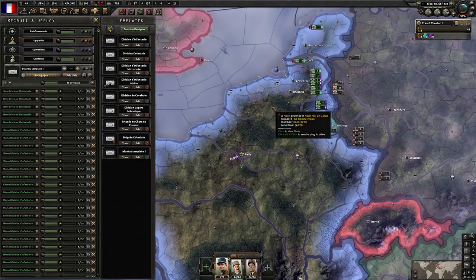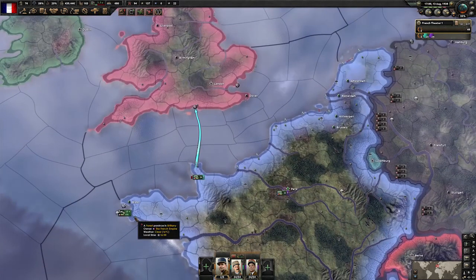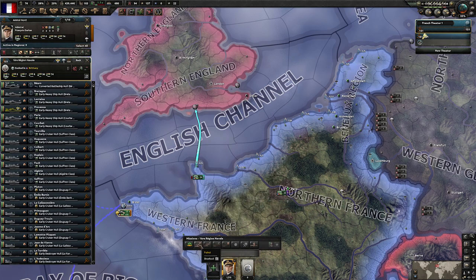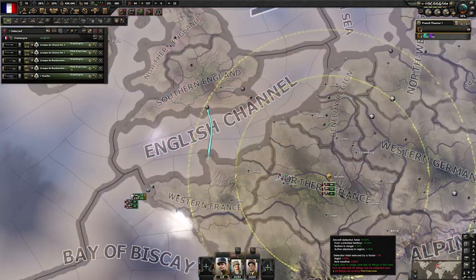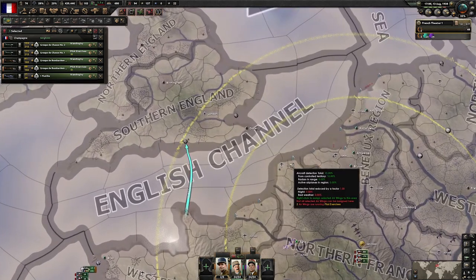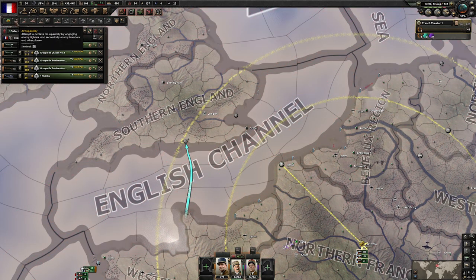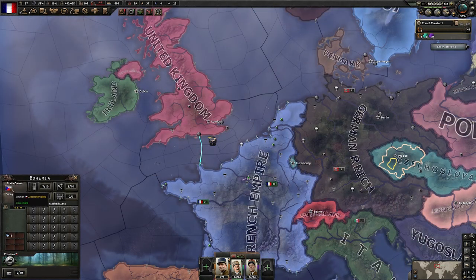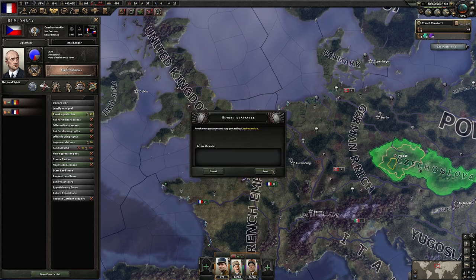To ensure we can achieve naval supremacy in the channel, we're going to take our entire navy and set them to patrolling the channel. Take everything we have in terms of airplanes and set them near Nord-Pas-de-Calais, telling them to run air superiority missions and naval strike over the English Channel. Now, if you're still guaranteeing Czechoslovakia at this point, now might be a good idea to revoke that guarantee — otherwise you might risk getting pulled into a war with Germany before you're really ready.